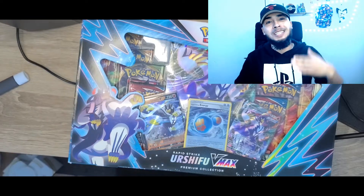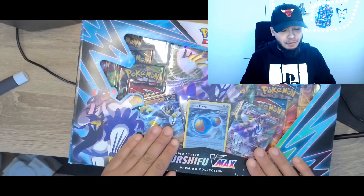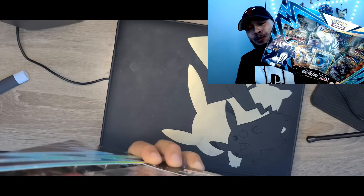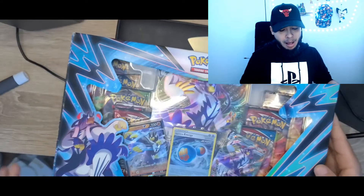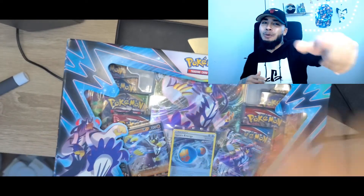Hi guys, welcome to MFSparks. In today's episode we will be opening a Rapid Strike Urshifu VMAX Premium Collection Box right here. It comes with 8 booster packs, a giant card, and a Water Energy 2 Prank Promotion card. So let's get started on this episode.